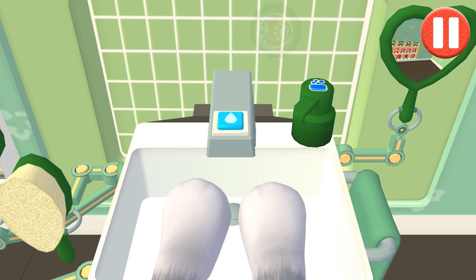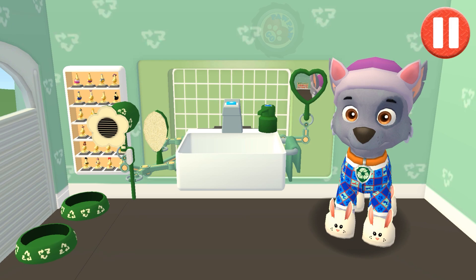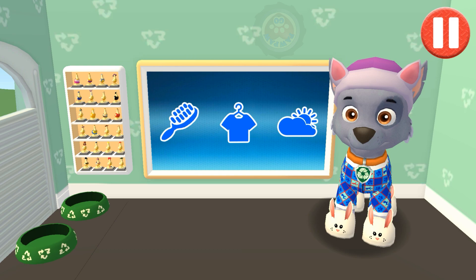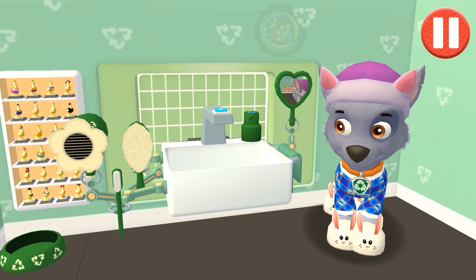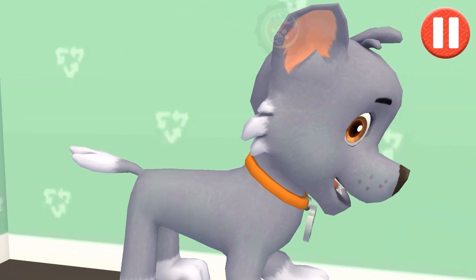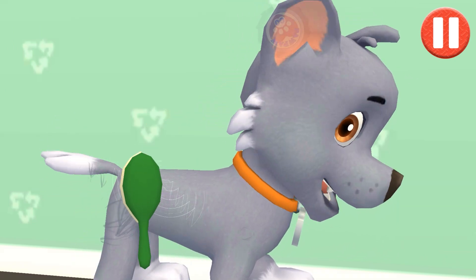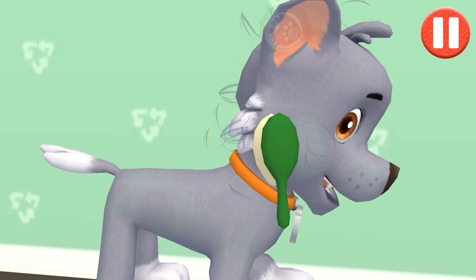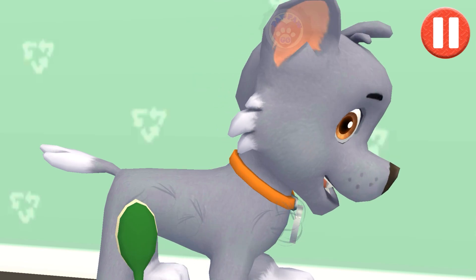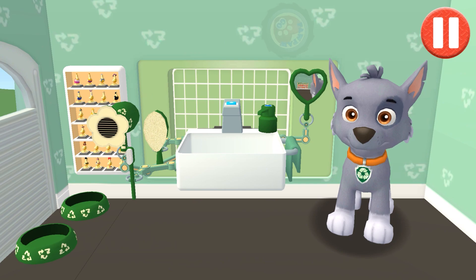Time to dry off. Tap the towel and drag it back and forth over the paws. Good job! My paws look great! Tap the hair. Tap and drag the brush over the pup's messy hair. Thanks! I feel terrific!